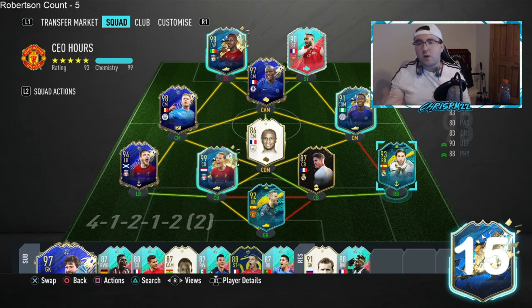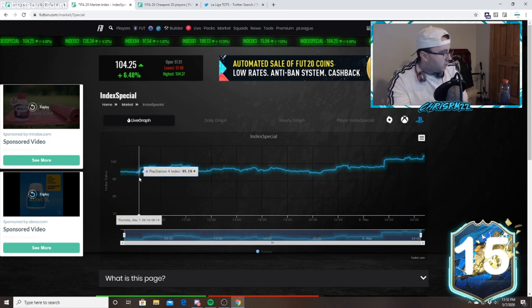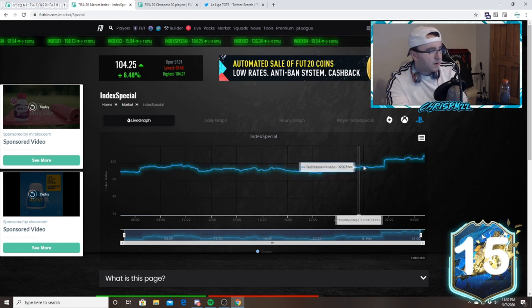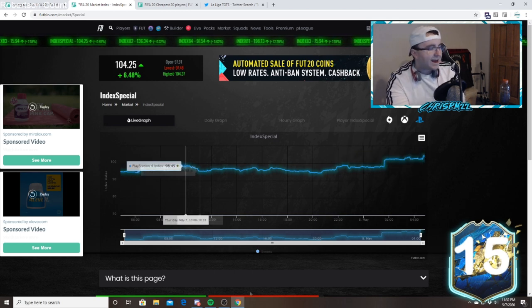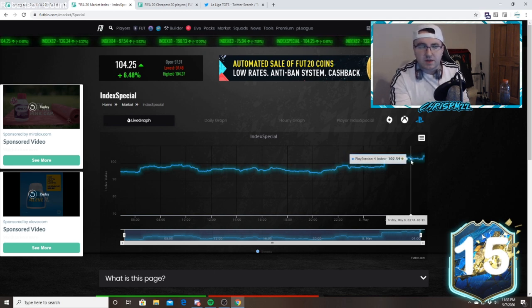Let's talk about what we've seen on the market today. It is a Thursday and the market has absolutely skyrocketed. If you look at the special index on FutBin, it was at a low of 95 points earlier this morning, went up to 98, trickled down a little bit, and then at 6 PM UK time the market really jolted high — it's now upwards of 104, up nine points today.